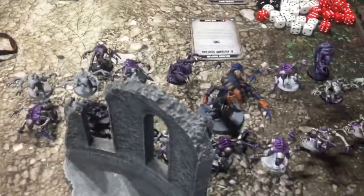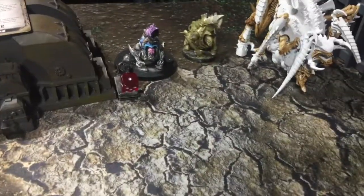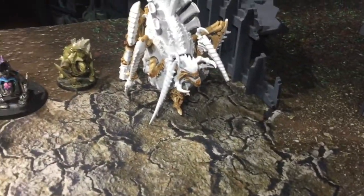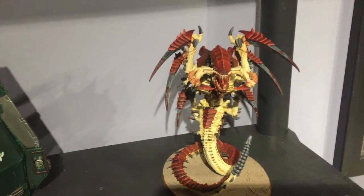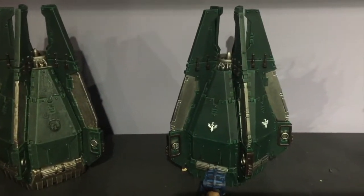So 19 Genestealers with a Broodlord, a Neurothrope, two separate Biovores — that's a Tyranofex. And 20 Genestealers coming in with the Trigon Prime, and 20 Genestealers coming in with what he called a Borrowed Drop Pod — a Tyrannocyte.